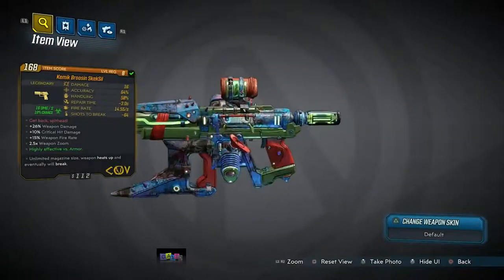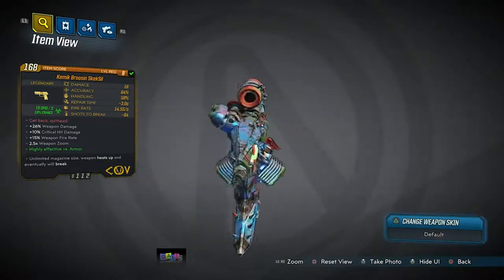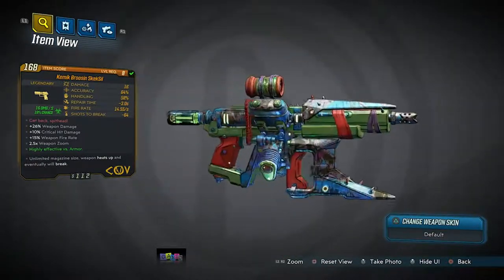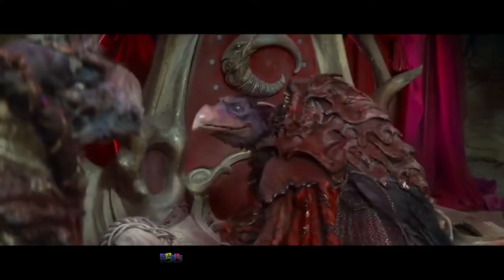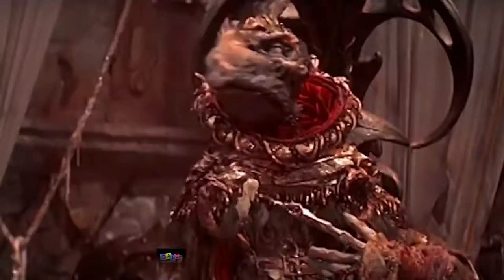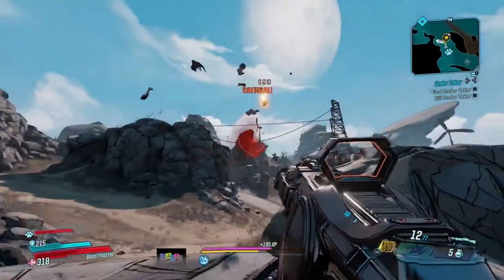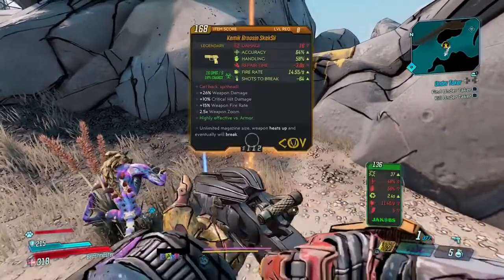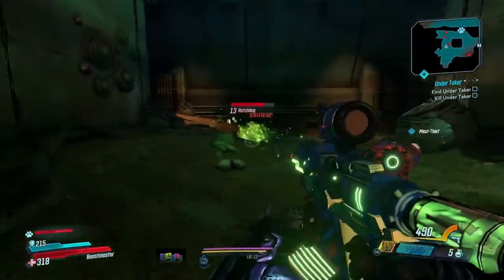What's going on guys, Killer Six back with another Borderlands 3 legendary item guide, and this time we're taking a look at the Skeksil, a pistol manufactured by the Children of the Vault. The version I've got is called the Kemic Bruising Skeksil but that can change depending on parts. The red text reads 'Get back, spit head,' a quote from the Dark Crystal — the gun's name seems derived from the Skeksis, vulture-looking bird beasts from the Dark Crystal. The one I got was killing armored targets with ease, even making short work of fleshy targets five levels higher.